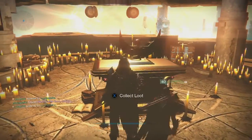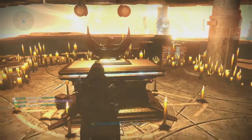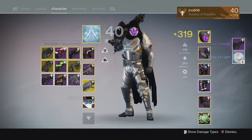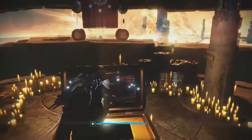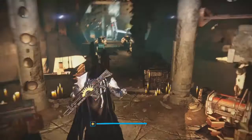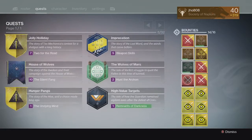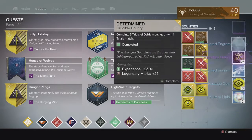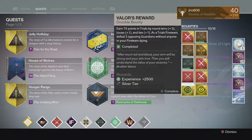Moving on to my next character, my Hunter, from the Lighthouse chest, we got a Reflection Sum and six Motes of Light. This one came in at 313 once again, so kind of an unlucky drop on that one. Then moving on to my bounties on my Hunter, we got some more Passage Coins, Motes of Light, Legendary Marks, and Blue Engrams.